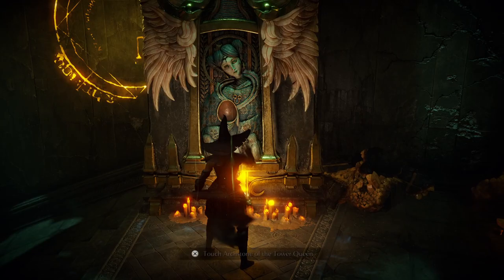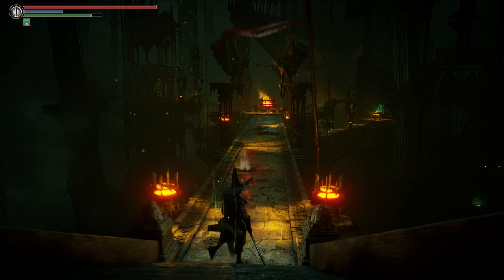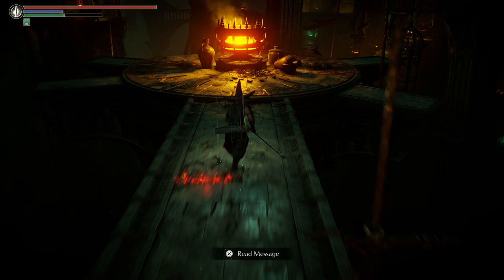So once you get Pure White World Tendency, what you're going to want to do is teleport over to Upper Latria. What's going to happen here is there'll be a unique wooden bridge that spawns in the first cauldron that's holding up the giant heart in the middle of the tower. Just follow the pathway I'm taking here — it's just natural story progression, so follow this path and you'll get right to where you need to be.